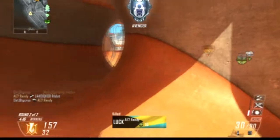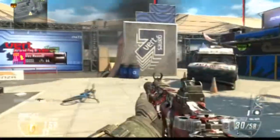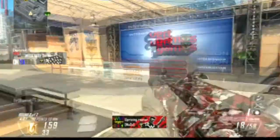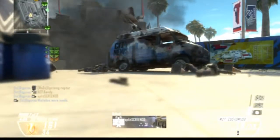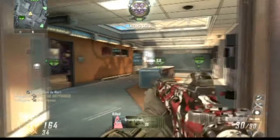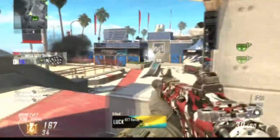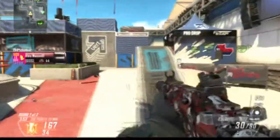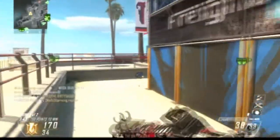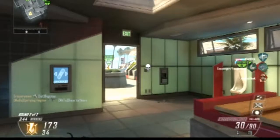I use basically the same strategy in this second round — staying on this side of the map and always watching my back. I would definitely recommend using C4; it helps so much because you can toss it and get a kill. Sometimes it lags and you don't get a hit, but C4 is really great, especially in objective game modes. You can toss it from behind cover without risking your own life.